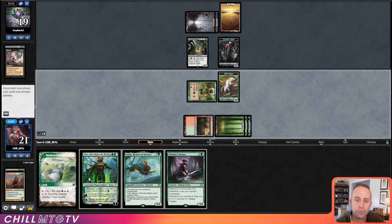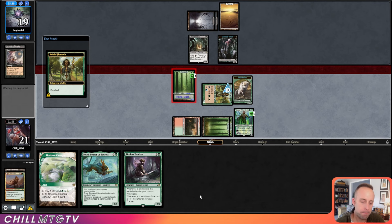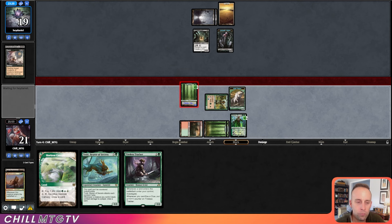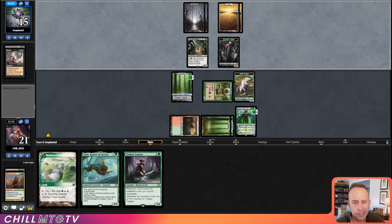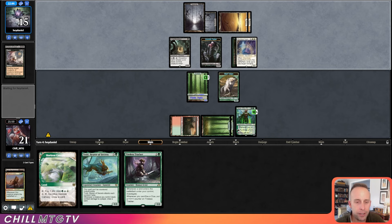Nissa coming down — we'll untap a Forest and attack in pretty cleanly. Exalted trigger for our single attacker. But if they reanimate that Archon, I don't know how to deal with that. Apparition — what do they take? Just the Hierarch. That's fine. Now that Nissa is doubling our mana, I don't need Hierarch mana anymore.